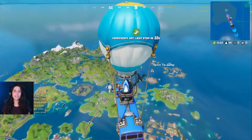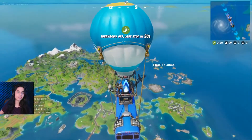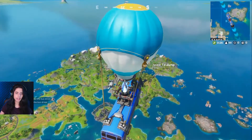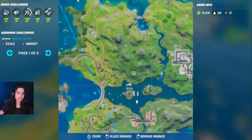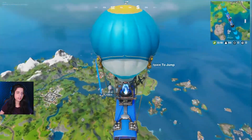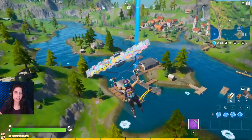Hey there everyone, welcome back to TracyPG. Today I'm going to show you how to do the challenge: complete a lap at Motorboat Mayhem. That's actually right next to Misty Meadows — it's somewhere around here. This is the one, so I'll get a boat from here first.